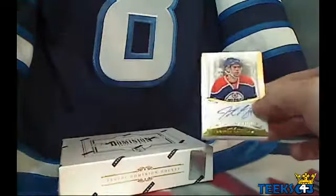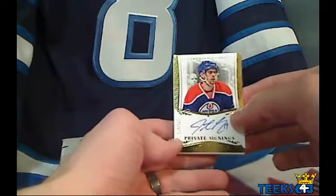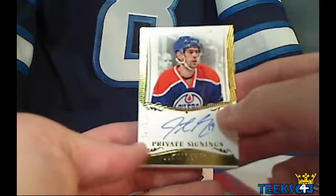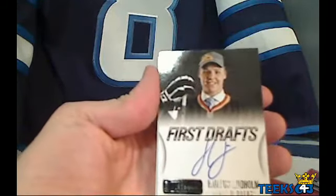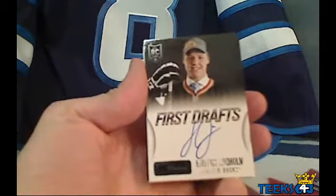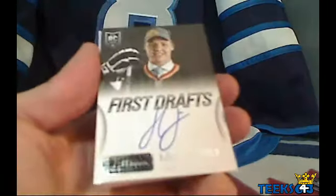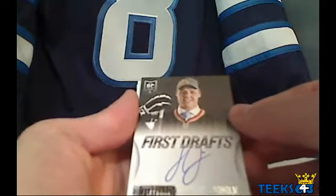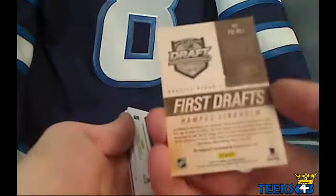How about another hit for the Oilers? This is an Oilers Private Signings of Justin Schultz, number 138 out of 199. We got four cards in this pack — we got a First Drafts Auto of Hampus Lindholm. The name is pretty scuffed up for whatever reason on the card; it looks like the silver didn't print properly — same on the Playbook logo. That's going to Johnny Canuck and the Ducks.